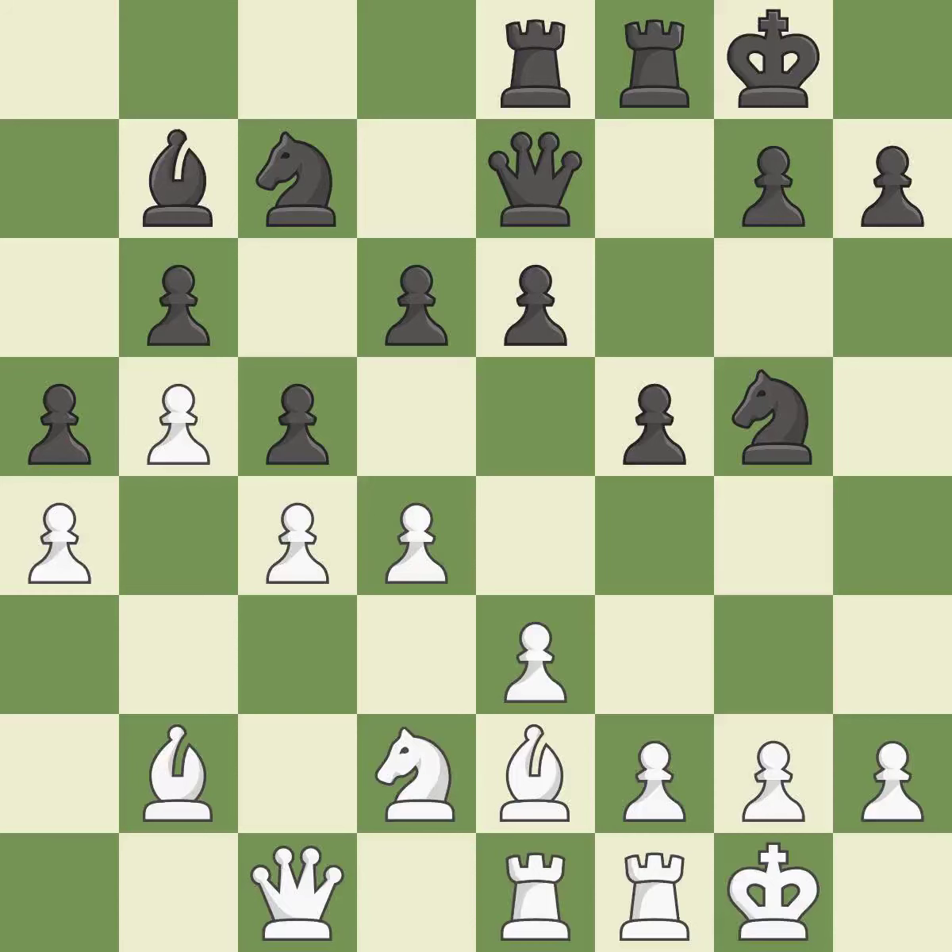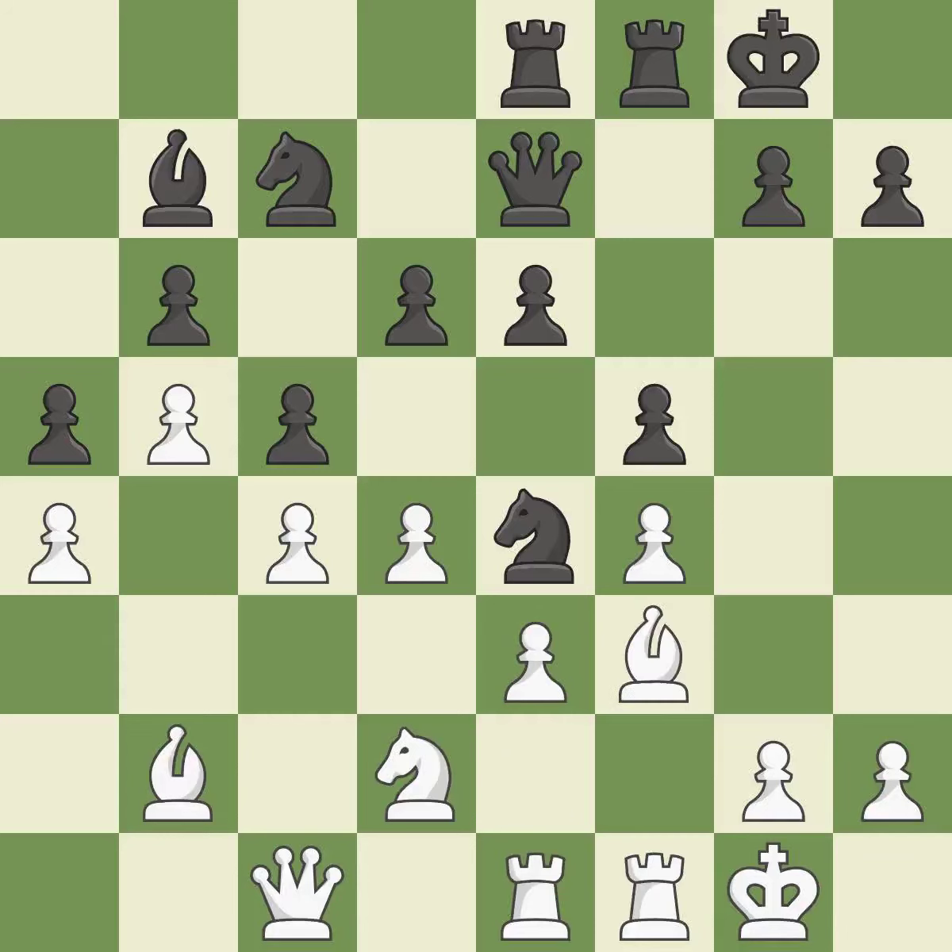This misses an opportunity to strike at the center with a pawn, and permits the opponent to kick a knight — it is an inaccuracy. This strikes a rival knight, which is ideal. This requires an outpost, a square currently in play where a pawn cannot push the knight off. It is ideal.